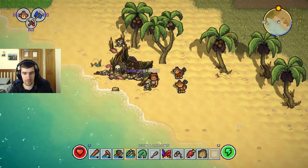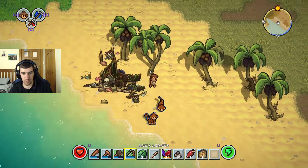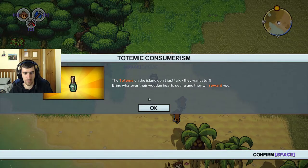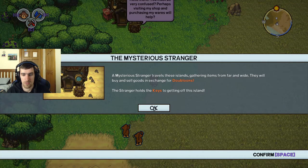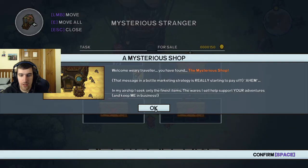Ooh, shiny. So that was a freaking lie. The totems on the island don't just talk - they want stuff. Bring me to the wooden heart's desire and they reward you. Yes, I have known that very well. The mysterious stranger - a mysterious stranger travels these islands, gathering items from far and wide. They will buy and sell goods in exchange for doubloons. The stranger holds the key to getting off this island.